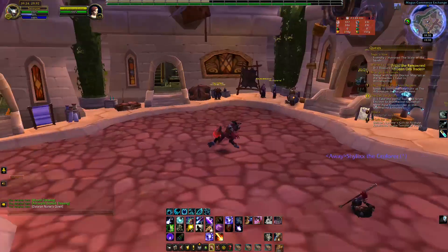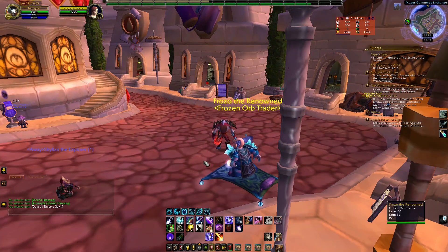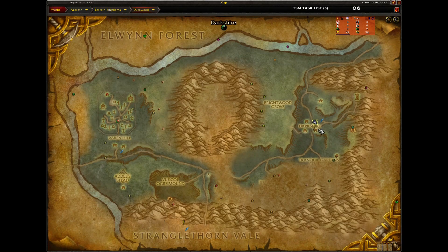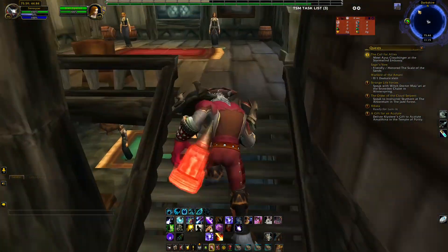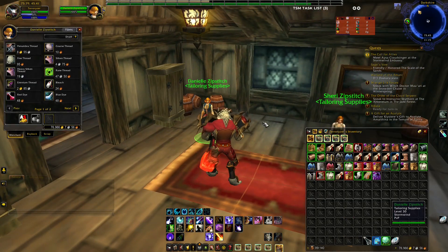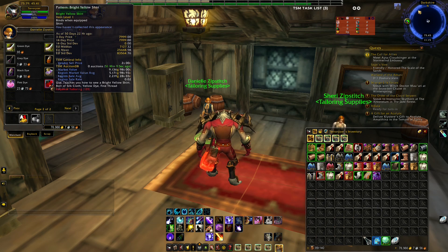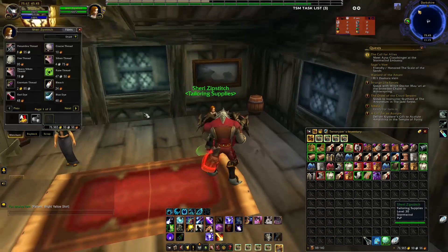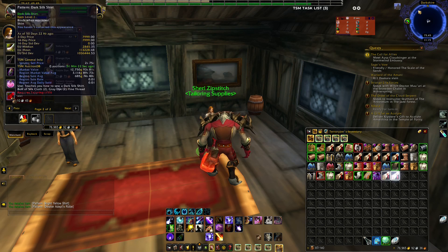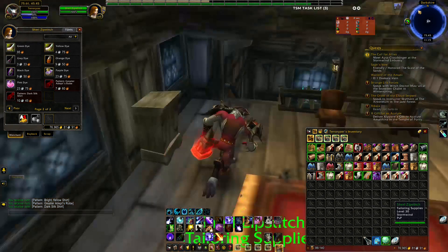Now for the alliance-only items. We're again in Duskwood and you need to go to Darkshire, inside this building up the stairs. First talk to Danielle Zipstitch and then her sister Sherry Zipstitch. From the first you buy the tailoring recipe Bright Yellow Shirt, and from her sister you buy the Greater Adept's Robe and the Dark Silk Shirt.